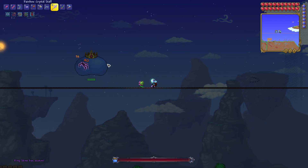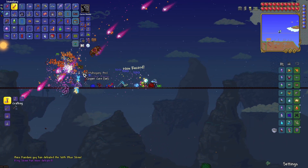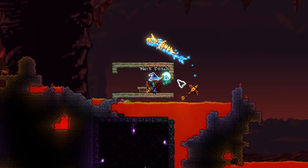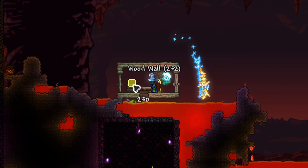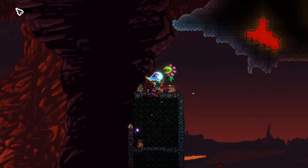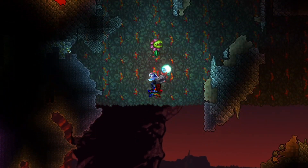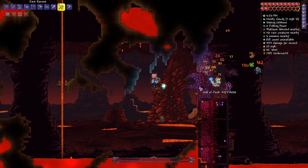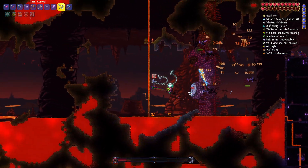After this, we went over to the sky and on the platform I took out the king slime. Then after this, I went down to the underworld, built a tiny house, and set the guide's spawn point there. But since he was taking way too long to move in, I just decided to dig him all the way down to the underworld, throw him into the lava myself, and summon in and defeat the wall of flesh that way.